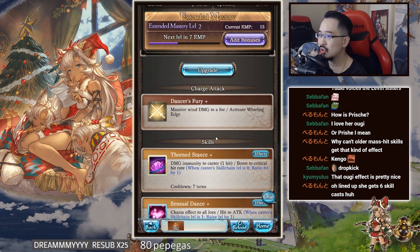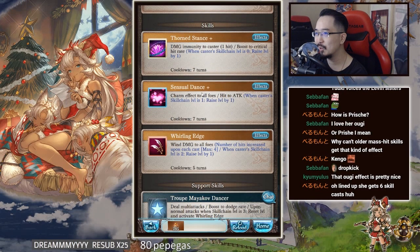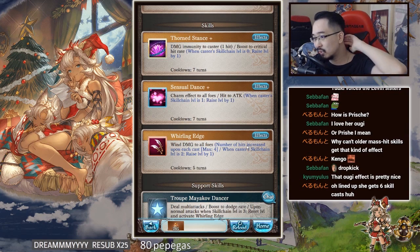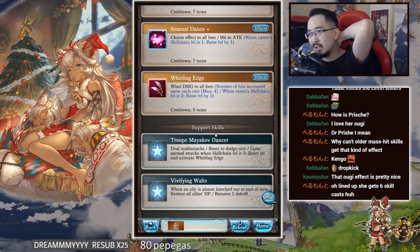Dancer's Fury: massive wind damage to her foe, activates Whirling Edge. Torn Stance: damage immunity to caster one hit, boost to critical hit rate, when caster skill chain is zero raise level by one. Charm Essential Dance: charm effect to all foes, hit to attack when caster skill chain level is one, raise level by one. Whirling Edge: wind damage to all foes, number of hits increase upon each cast, max is four, when caster skill chain is two raise by level.